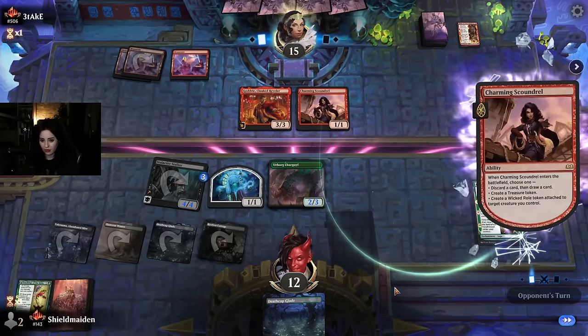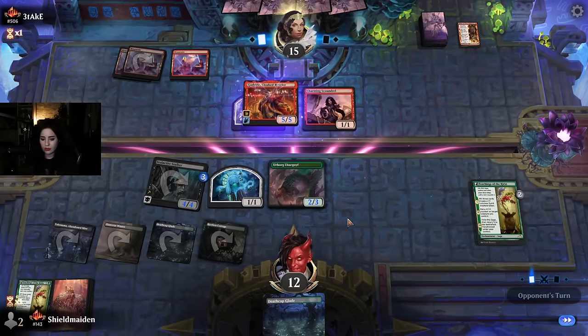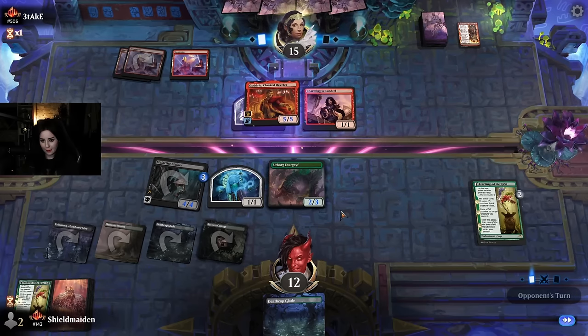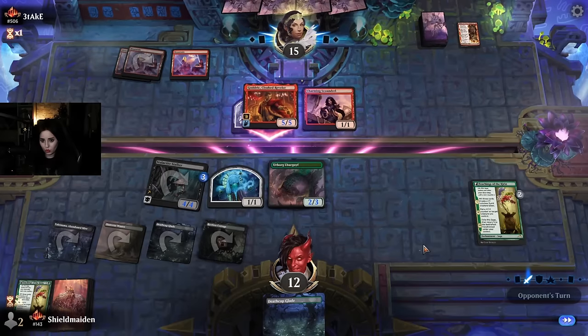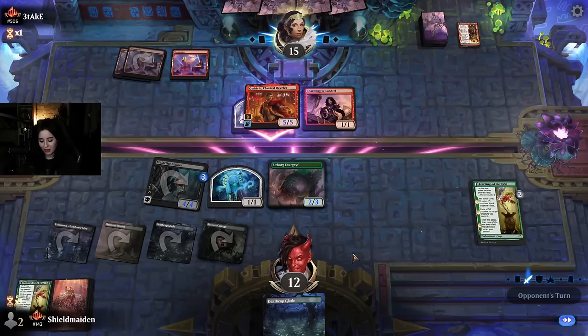I used to play old Sticky Fingers in this spot because Sticky Fingers would at least always mill a creature and grow in power, but sometimes Lurgoyf feels better. Lurgoyf has kind of let me down tonight, it's okay though — you can be flexible with that slot. Godric is going to hit our life total at least, but the stalker can come in clutch and remove Godric. Try to not get bullied by red aggro.